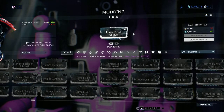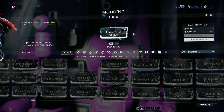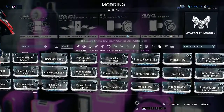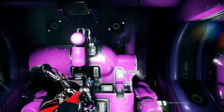Buying one already ranked saves you about 40,000 endo and is much cheaper overall. It saves you about a million credits to trade for a fully ranked one, but it will cost you around 350 plat depending on the mod. Some mods are more desirable, and the longer it's been since Baro brought one, the more the price goes up.